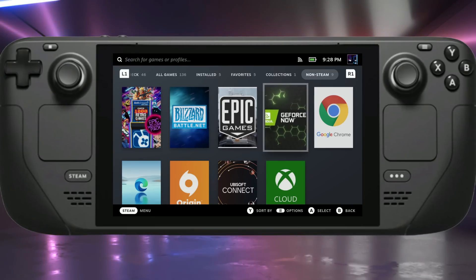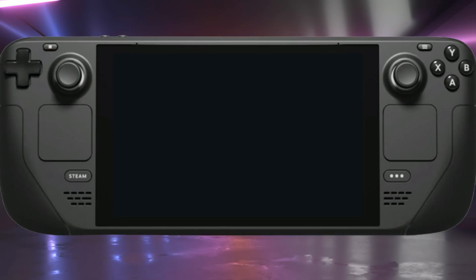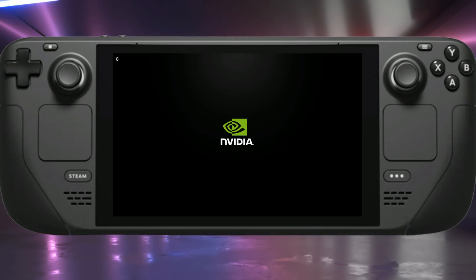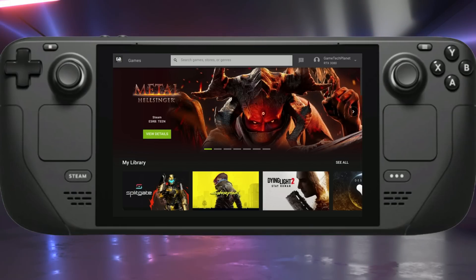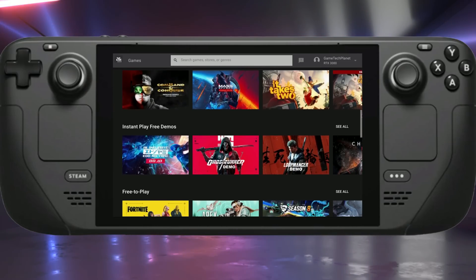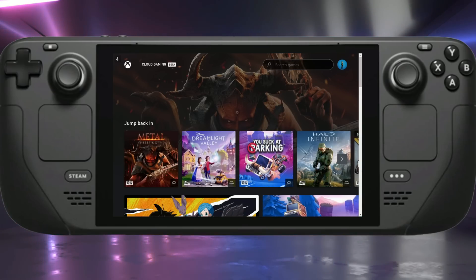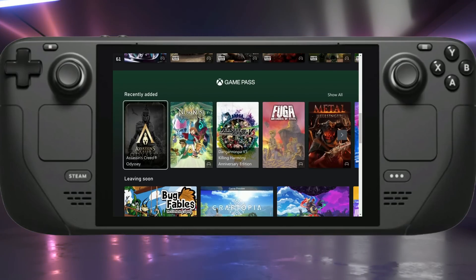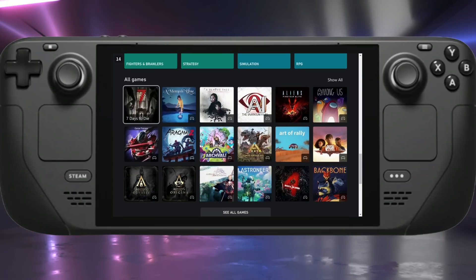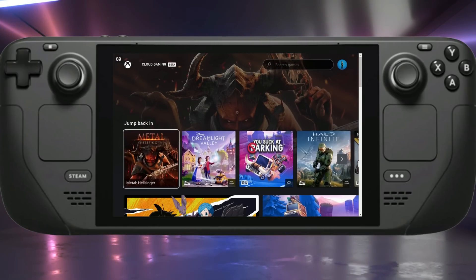For tip number three — cloud gaming — GeForce Now and Xbox's cloud gaming are two of the main services I use on my Steam Deck, saving battery and storage space, and playing games at higher frame rates and graphic fidelity. As long as my connection is good, it works well. Here I'm loaded right into GeForce Now, all set up looking really nice in the Edge browser. For Xbox cloud gaming, I followed Microsoft's directions online on how to get it working on Edge, which they published not long after the Steam Deck came out.